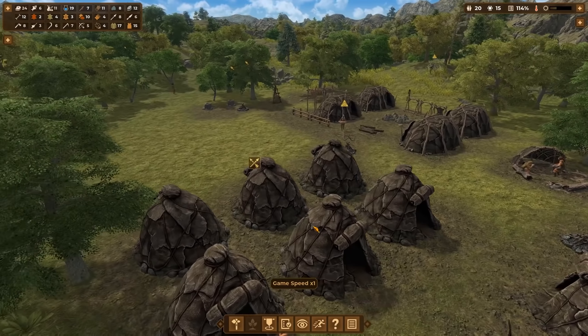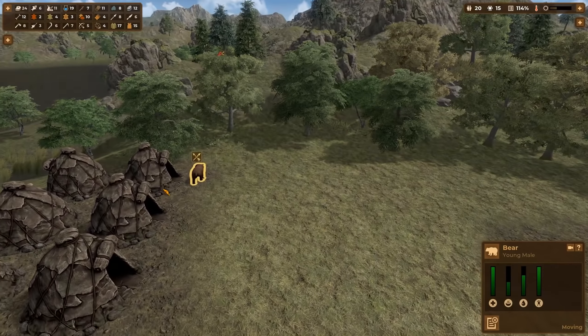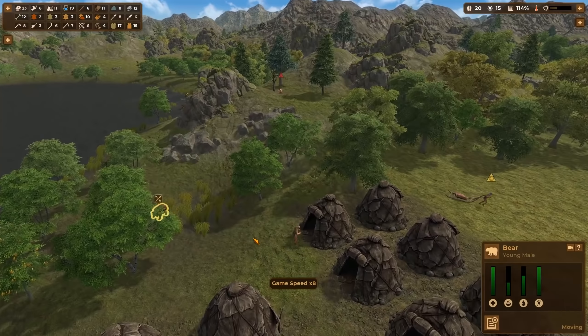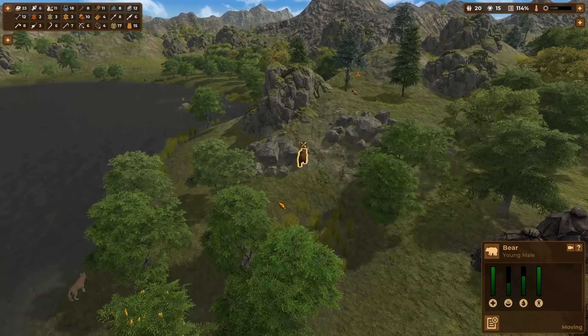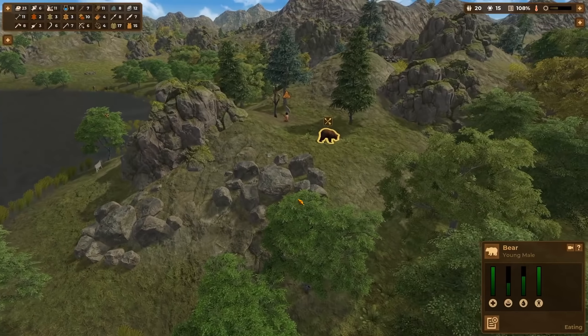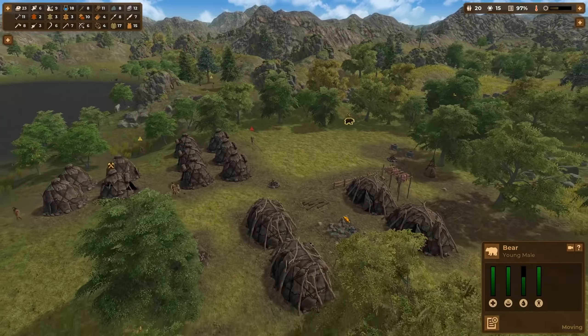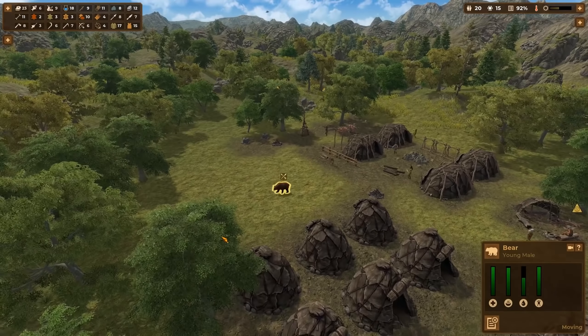There's a bear just walking around in my village! Where are my hunters? We need to kill it — it's way too close to the settlement. I can't set it on high priority to be killed, so I think they'll deal with it as they go. He's not attacking anyone yet, but we should hunt him down — and I want the knowledge points from him.